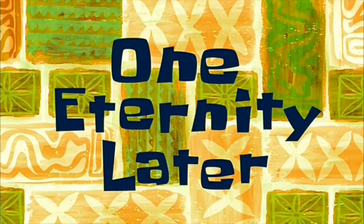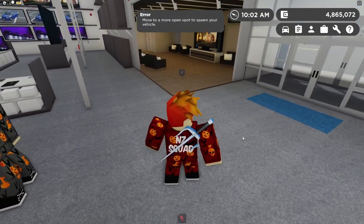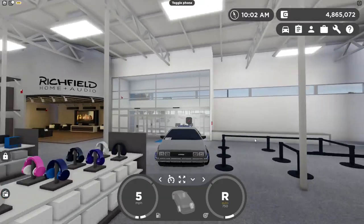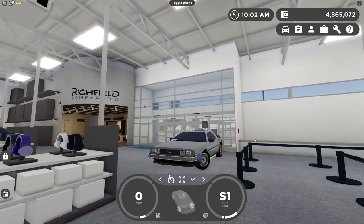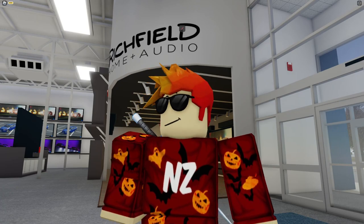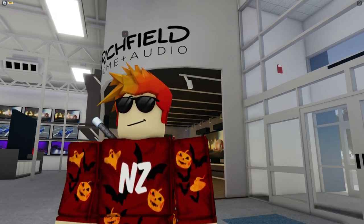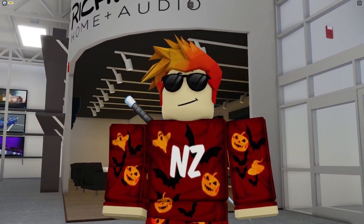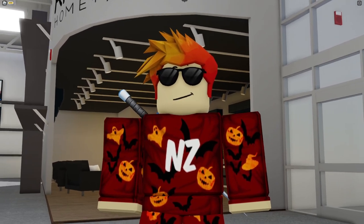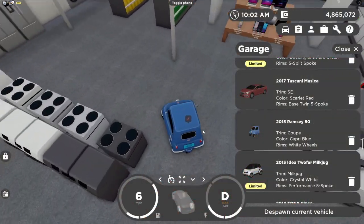Let's try spawning the Back to the Future limited time car. Sometimes you might not get it on your first try — you might have to move to a different area a little bit — but like that you're able to spawn any vehicle inside the Greenville JustBy. I've attempted to spawn the Greenville school bus and it works, but I keep getting stuck in the wall. If anyone can attempt to spawn the school bus, send me a photo in my Discord server, link in the description.